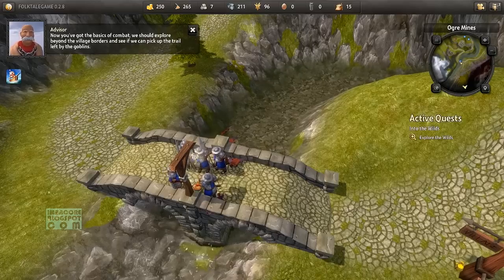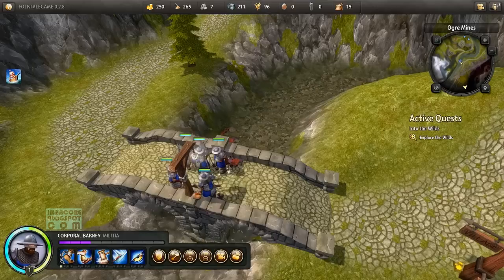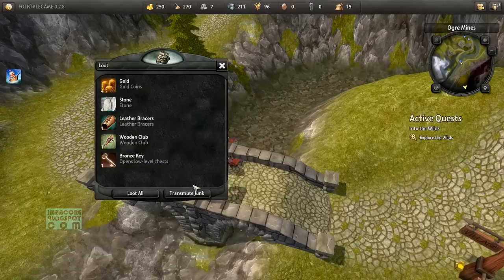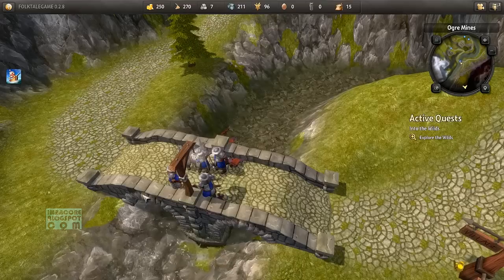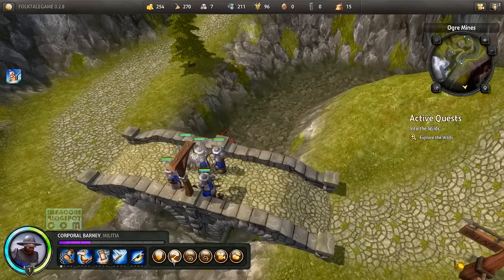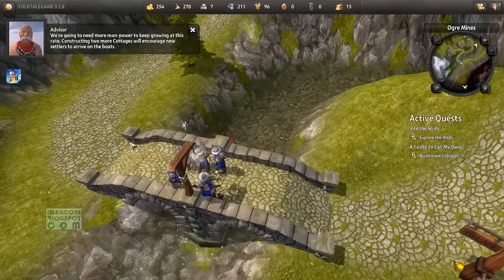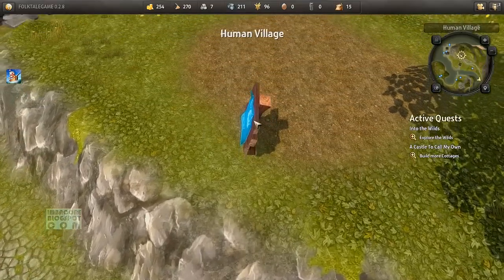We should explore beyond the village borders and see if we can pick up the trail left by the goblins. We're going to need more manpower to keep growing at this rate — constructing two more cottages will encourage new settlers to arrive on the boats. Building more cottages.